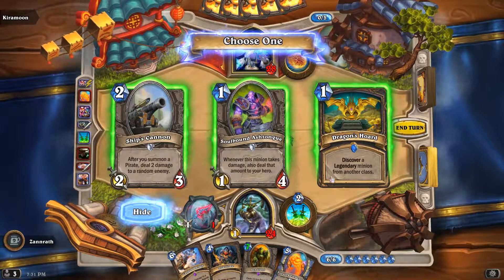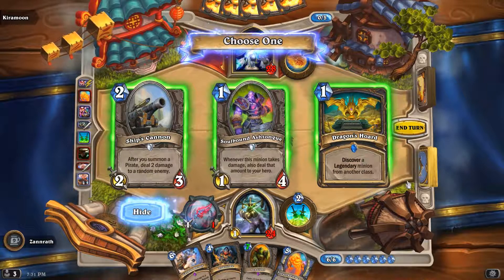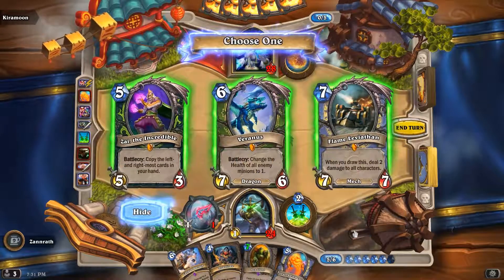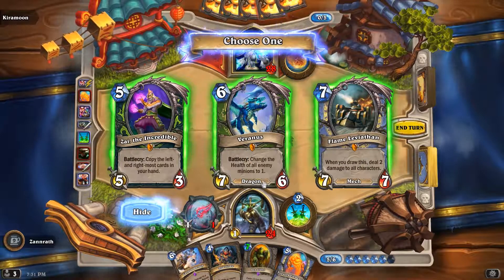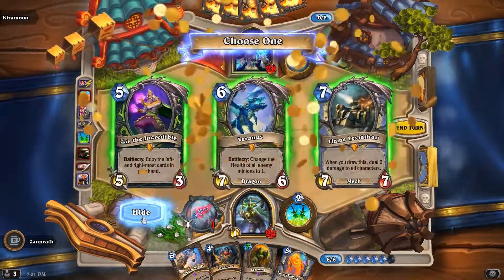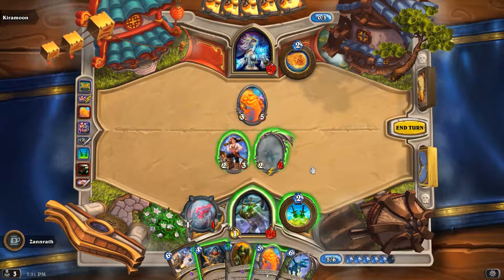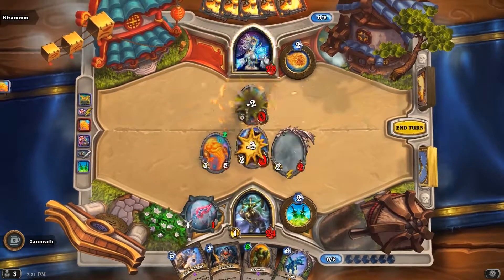Summon a random pirate — we need some. Got a class. Whenever this minion takes damage, I'll also deal that amount. I kind of want to do this, but we don't have any pirates — that's a problem. Copy to the left and rightmost — that's kind of interesting. Change the health of all enemy minions to one — that could be interesting. Sure, throw this down. I think I'll just sacrifice my pirate here — makes that bad, but whatever.